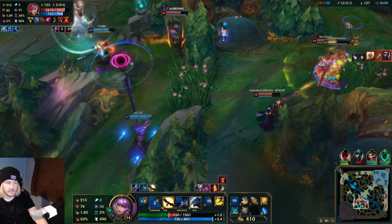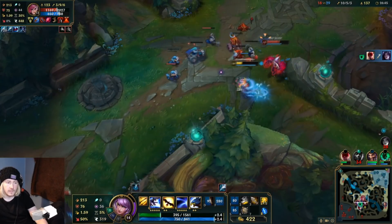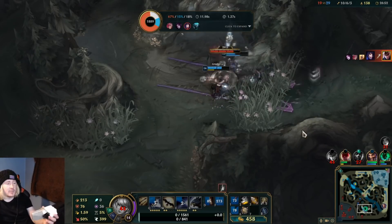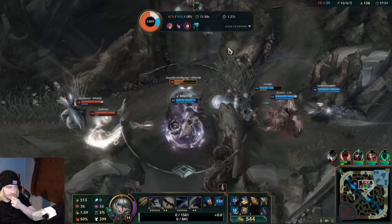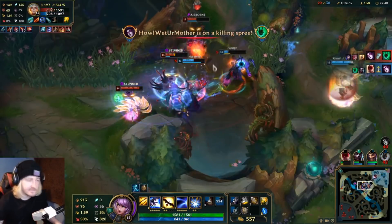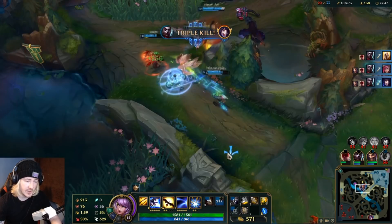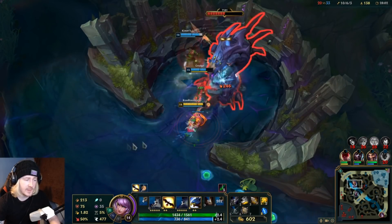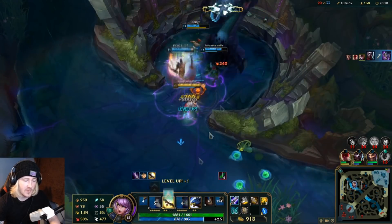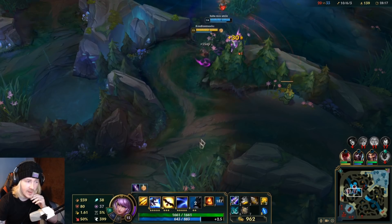Oh, here we go again. Look at her HP, dude — look at her HP. She had no mana. So honestly, this game's been all right. I mean, I've started to fall off a little bit, I feel. The randomness of the keystones — I think it's made more of a negative impact the longer this game goes on, right? I can't rely on having a good keystone in a team fight that's actually going to be able to do anything for me.